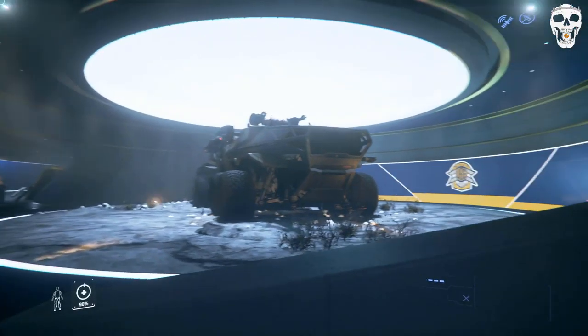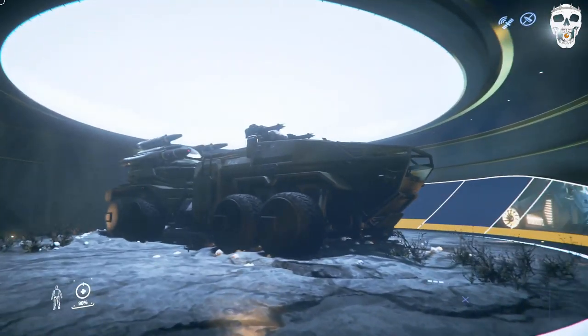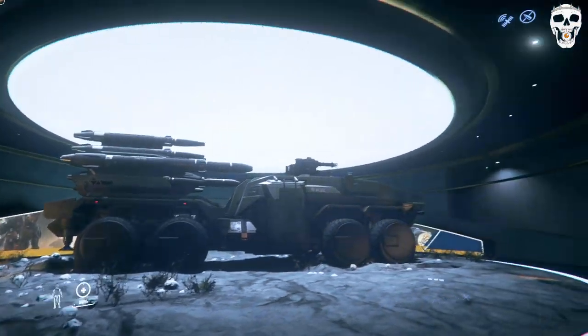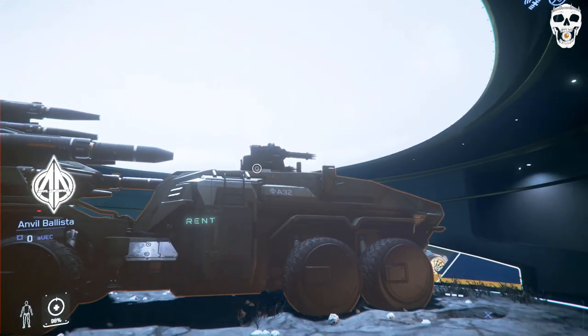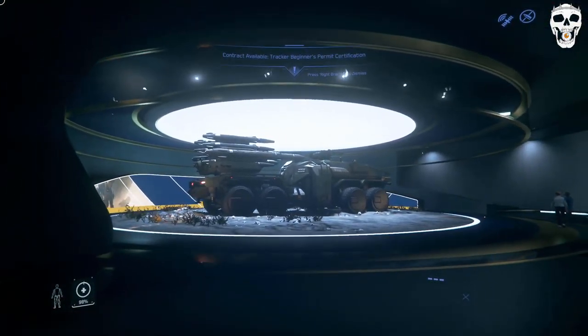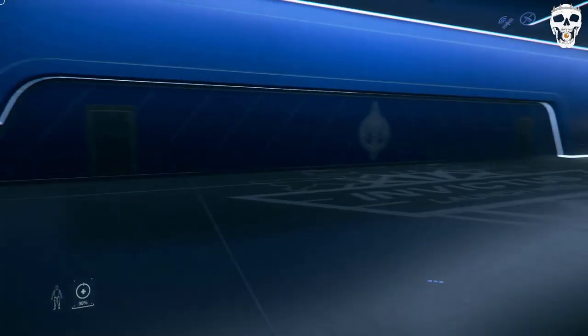Downstairs, we have the Anvil Ballista, a ground vehicle classified as anti-air. It looks like an anti-air gun with a lot of missiles — I think size 7 and size 5 missiles. Really cool stuff.